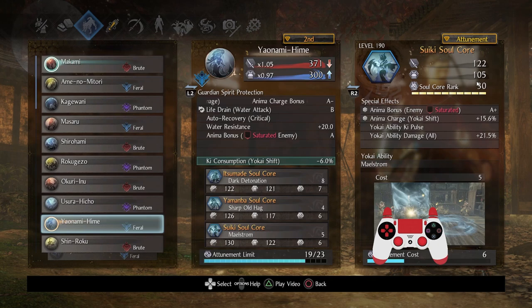Definitely recommend getting Suiki up to rank 30. I cared for Yo-Kai Ability Key Pulse, and it was nice to also get Yo-Kai Ability Damage All, which feeds into the other soul cores. Anima Charge in Yo-Kai Shift is pretty impactful — especially in Yo-Kai Shift — because it lets you charge up your Yo-Kai Abilities that much sooner. It's a quick cancel core and a lot of fun.